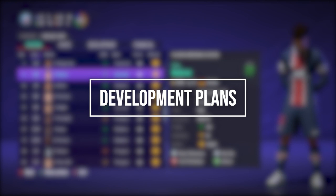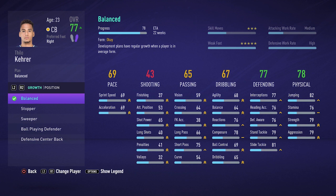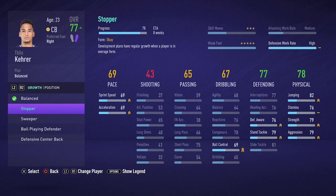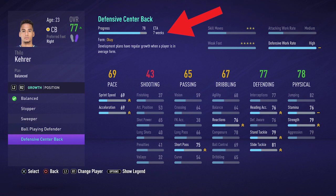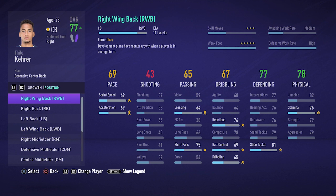A new feature that got implemented into FIFA this year is development plans. This means that you can train almost any young player to a specific role in that position. If you are playing with fullbacks that like to go forward, for example, make sure to choose the attacking wideback option as the role they should train in. Certain stats will increase during the training sessions. In the progress bar at the top of your screen you can see how long it will take the player to have trained into that specific role. This time can also be decreased by making sure the player and team plays well, has good morale, and is happy at the club — you can check that in the squad hub. By giving players a certain role to train in, they can also get an upgrade in skill moves, weak foot, and work rates.